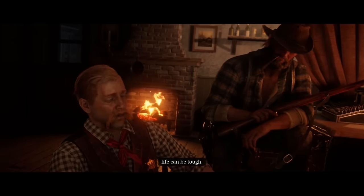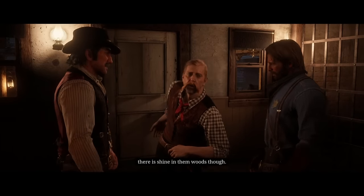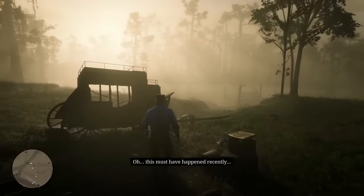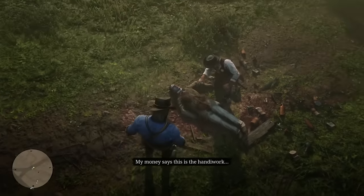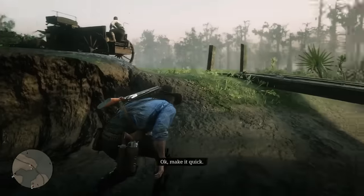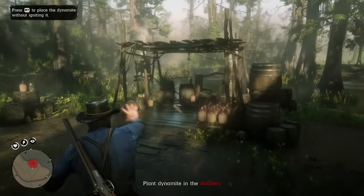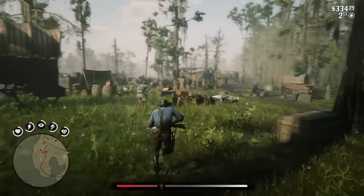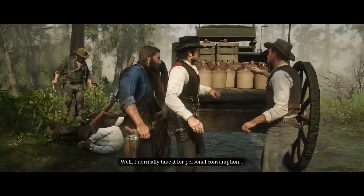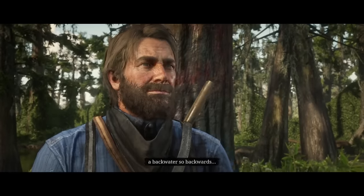Later that day, we came back to the sheriff's office, and he liked us so much he made us deputies — which Dutch agreed to for god knows what reason. The sheriff gave us our first mission: find some stolen moonshine. Me, Dutch, Bill, and Deputy Archibald followed the clues to a broken stagecoach with two dead people. We figured out where the moonshine was and headed over. Once there, me and Bill took the left while Dutch and Archibald took the right. After taking down the enemies, I put down some dynamite and watched it blow. But as soon as it went off, a couple dozen enemies came out of nowhere. Once we met back at the wagon, we decided to take most of the moonshine for ourselves.